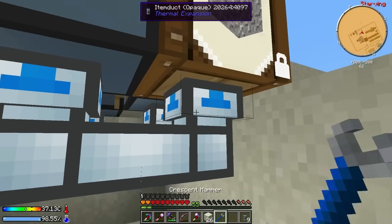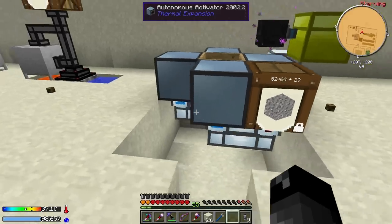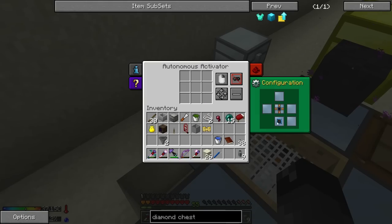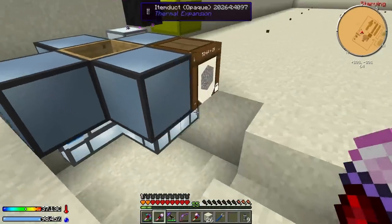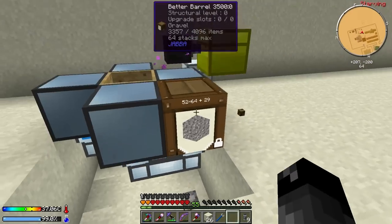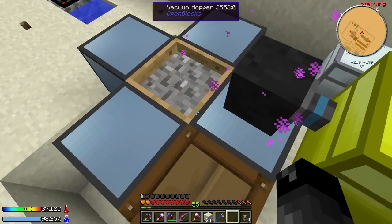Of course it doesn't want to go into the autonomous activators - we haven't configured them to accept items from the bottom. We want blue on the bottom. Now if we put a lever here and turn it on - there it goes! Now it's pulling items out, going into one of these. Now we're automatically sieving and those are being put into the chest - awesome!